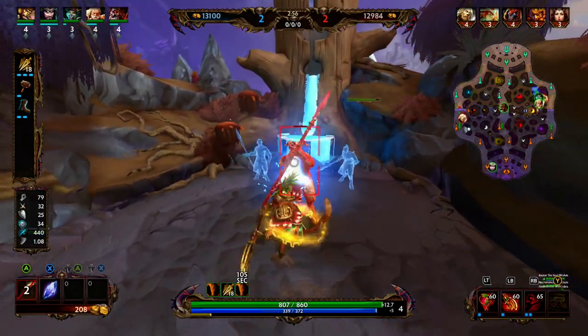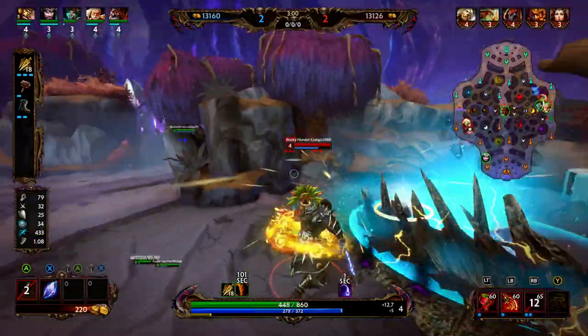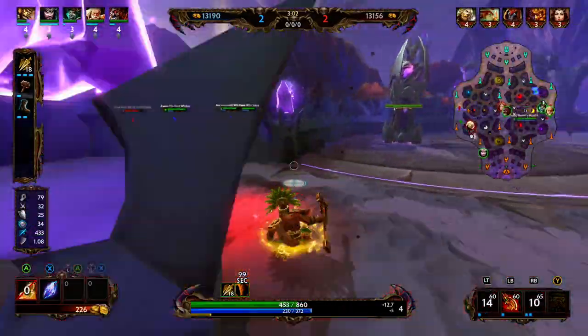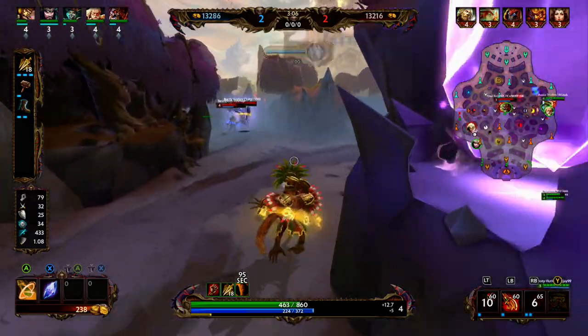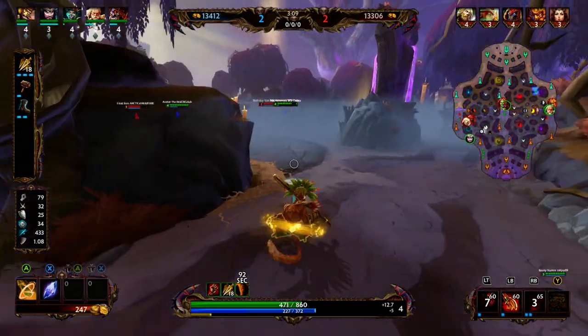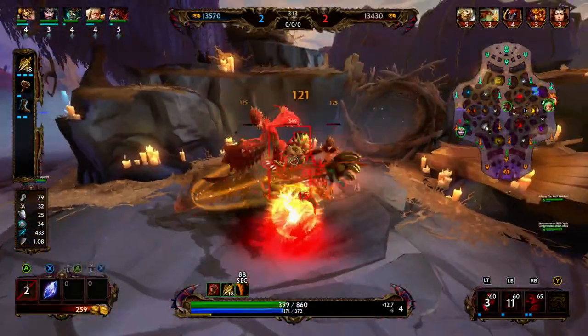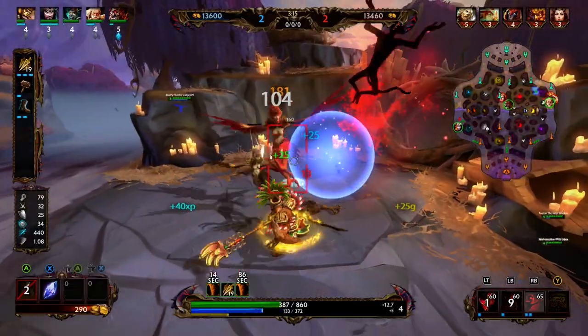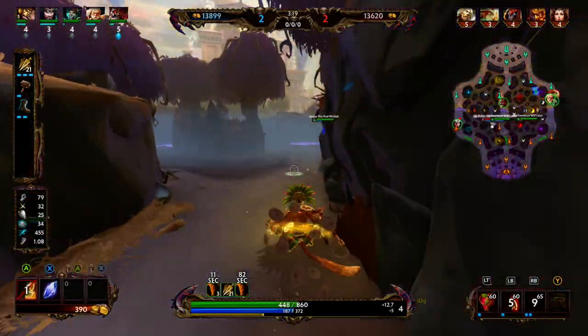Starting on speed again we're basically starting another rotation. Hun Batz does have an attack chain — a normal hit, a less-than-normal hit, and then a stronger-than-normal hit. We're getting invaded so we just fall back. Our harpies are up so we go ahead and hit those, then make our way to mid to evaluate what needs to be done next.